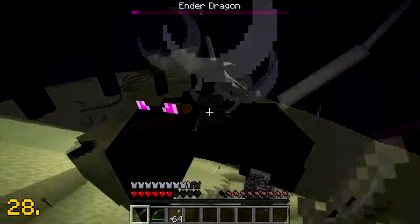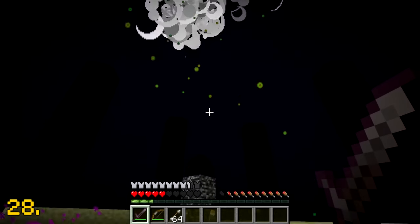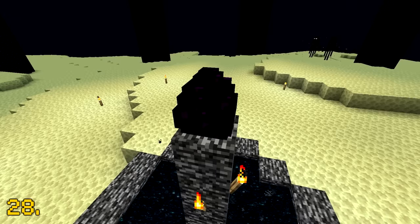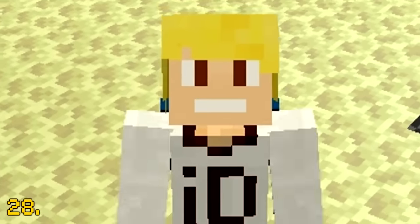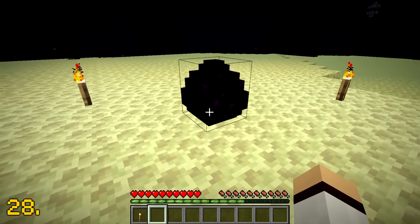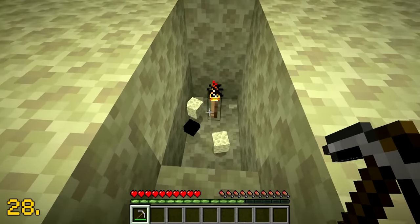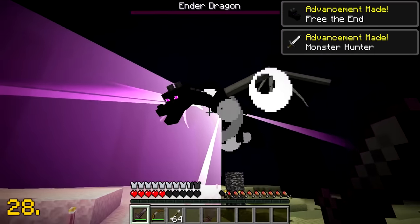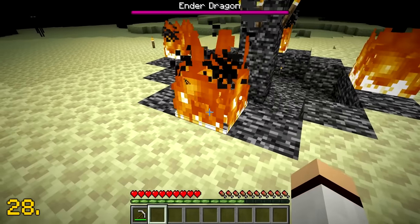If you've played Minecraft for a while, then you've more than likely defeated the ender dragon. After defeating the dragon, you're rewarded with the dragon egg — your trophy. It's actually extremely rare. In fact, it's the rarest item in Minecraft because only one exists within your world. Even though you can respawn the dragon and defeat it again, you're only ever given one dragon egg. So you better look after it.